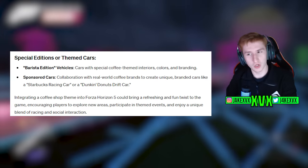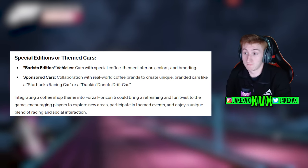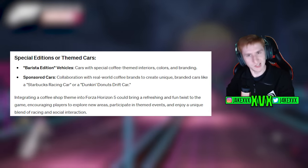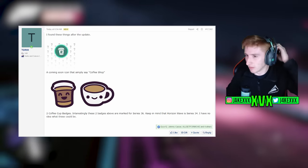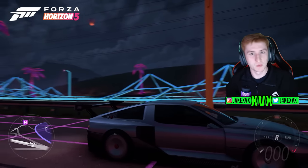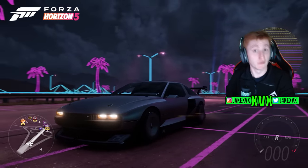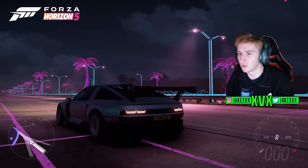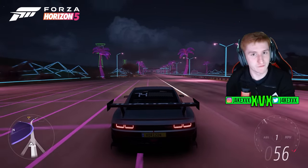We're just theorizing here. The one that caught my attention most was the suggestion of sponsored or themed cars — a real-life brand collaboration such as Starbucks or Dunkin' Donuts. Starbucks is the interesting one; the logos kind of remind me of Starbucks. Coffee is very generic nowadays, but if there's going to be any collaboration with a coffee company it's got to be Starbucks. Let me know in the comments what you think we could be getting that's to do with a coffee shop and coffee badges — I'm sure we'll find out around Series 36 if these leaks turn out to be true.